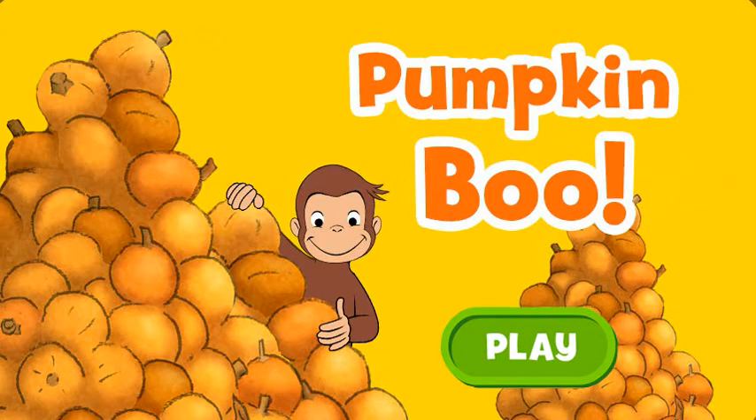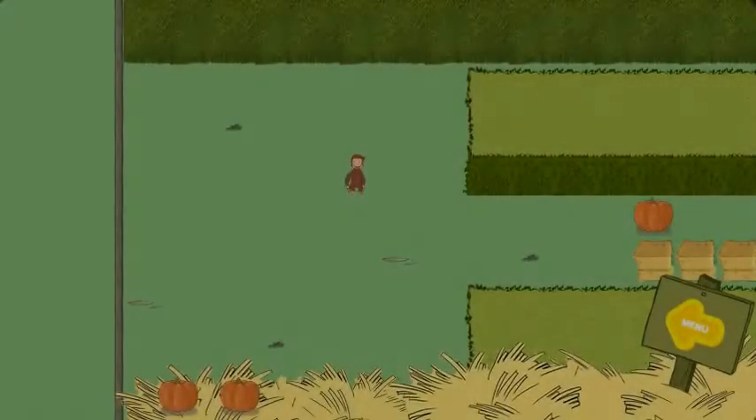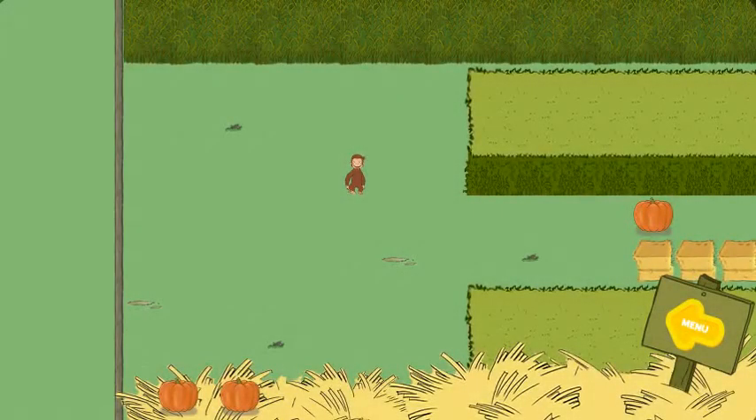Pumpkin Boo. Click the green button to start. George wants to go to the festival. But first, he needs to find all the pumpkins and catch the bunny. To move George, use the arrow keys on your keyboard or click on the screen next to him. Help George find two pumpkins.